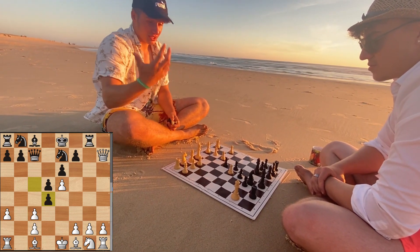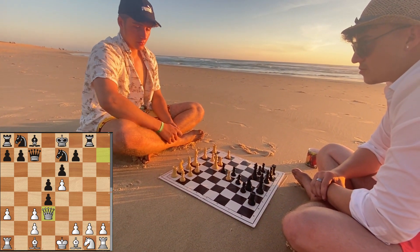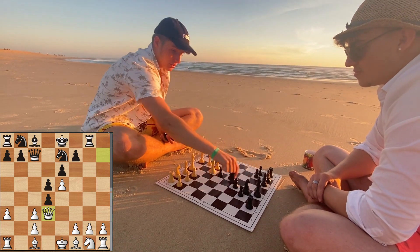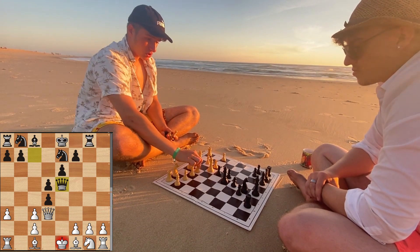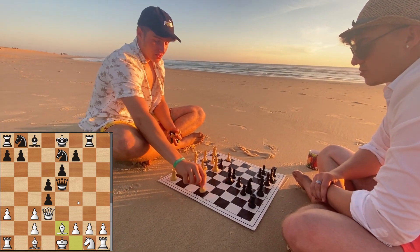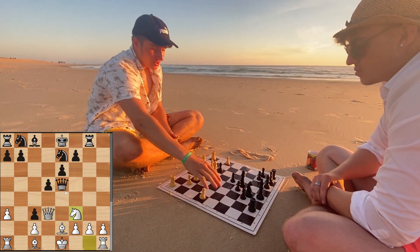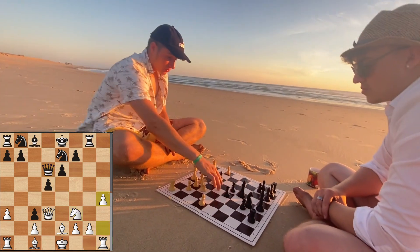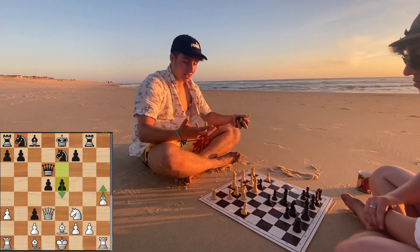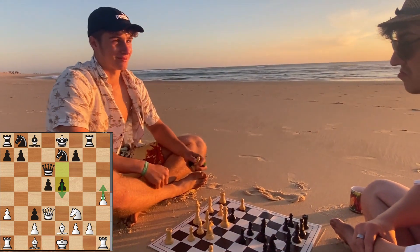White needs to play something else — Nf3 is also possible, but in this video I'm going to discuss queen to d3. White just protects the c3 square, and Black has a decision: he can take on c3 or take on e5 with check with the queen. I played Be2 after that, which may not be the best move because the pawn on g2 is hanging. I'll show you the moves in the left corner to show how sharp that variation can get — Black keeps playing in the center, gets a really nice initiative, and at the end you see a really complicated position. If you want to play those complicated positions and have a really aggressive game, you should definitely consider playing the Winawer in the French.